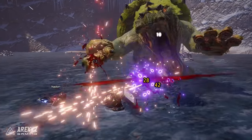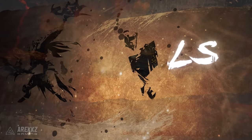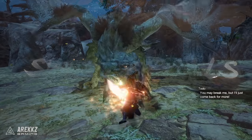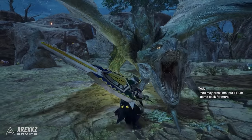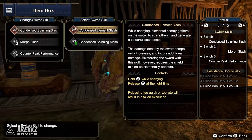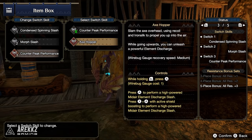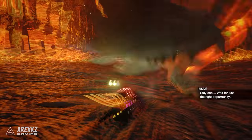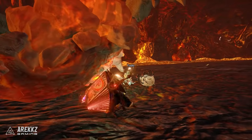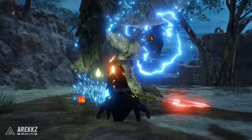Don't let the seemingly complex nature put you off because once mastered the charge blade is incredibly satisfying to use. Now before we dive in and cover all of your available moves it's first important to talk about your available switch skills, since these will alter your combos and playstyle. Switch skills are a new mechanic in Monster Hunter Rise that allows you to swap out select moves and silkbinds for your weapon to create your own personalised hunting style. Each weapon has 3 slots and each slot has 3 skills to choose from. There is no right or wrong choice here, however some skills do align better with certain playstyles so it's important to understand their uses. I'll offer some suggestions a little later in this video.